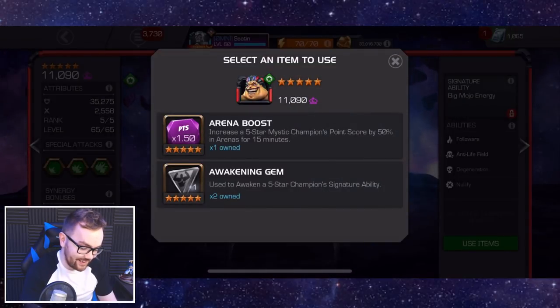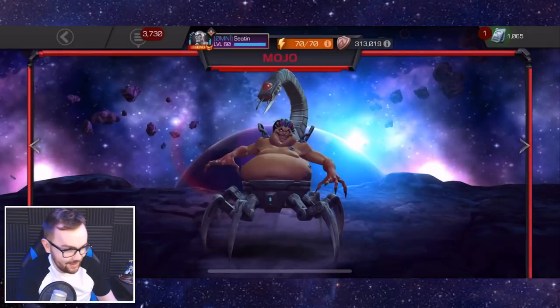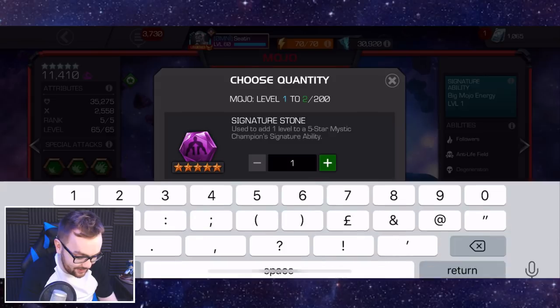Now we're going the full distance. He's not the best champion to use a generic awakening gem on — there are probably about 30 more champions I would say are better to awaken overall. But I love Mojo, so I'm just going for it.